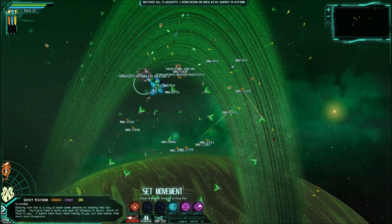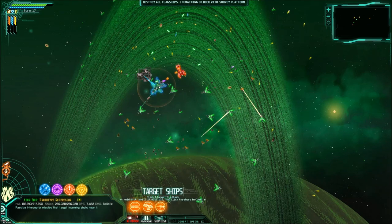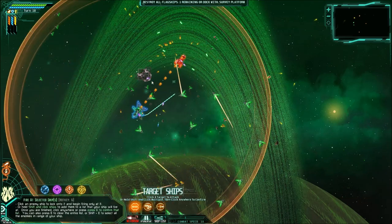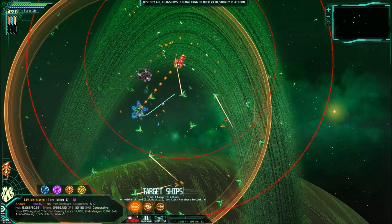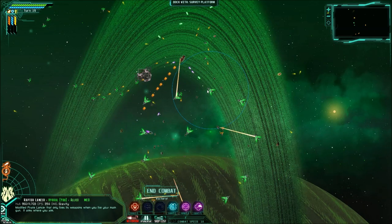Now, this little thing that shows up here that looks like I'm getting tractor beamed in — I'm actually docking with the station right now. Basically, all you have to do is sit still for about four or five turns, or orbit it a little bit, and you'll actually dock with it. And there we go — simple, easy victory. He said that I outclassed him quite a bit. It is weird seeing the different weapons, but that's okay. I don't hate it — it adds a little bit of variety.